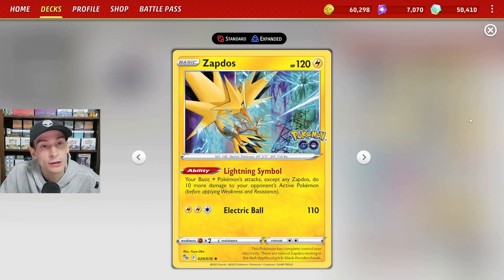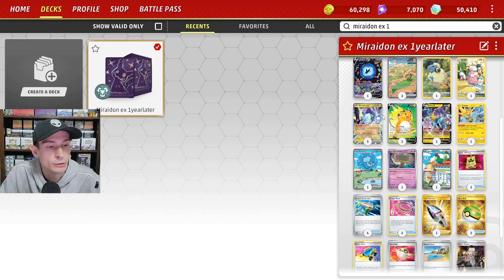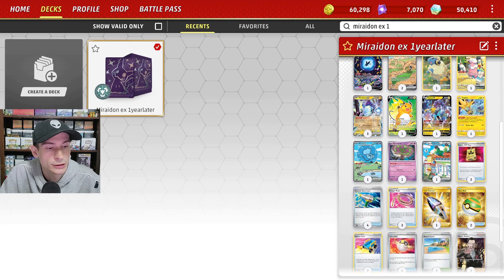We also have the Zapdos from Pokemon Go. We get an extra 10 damage on our basic Pokemon if it's in play, so Miraiadon will be able to do 230 instead of 220.